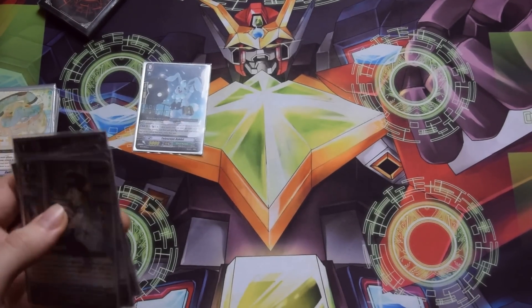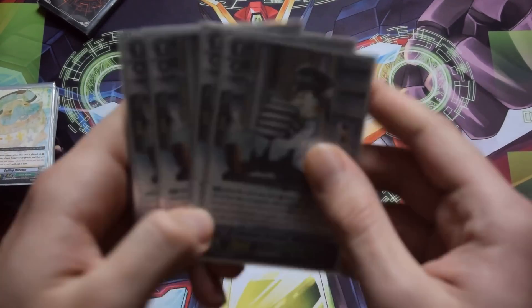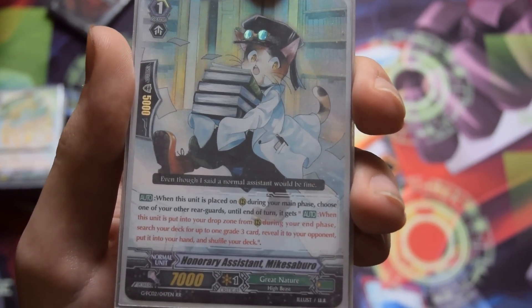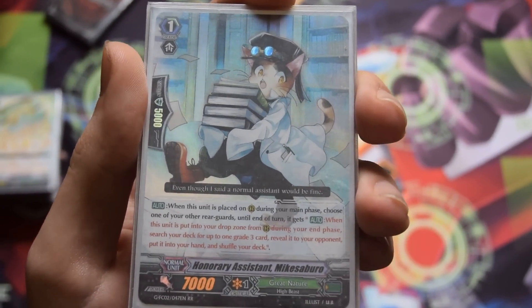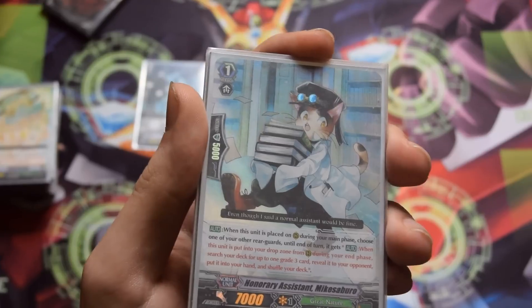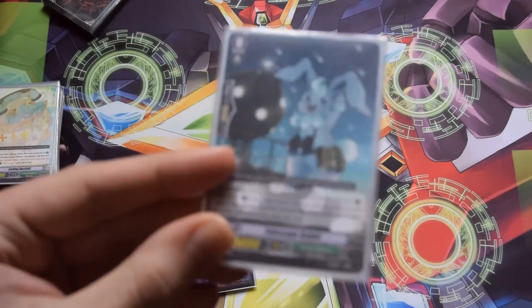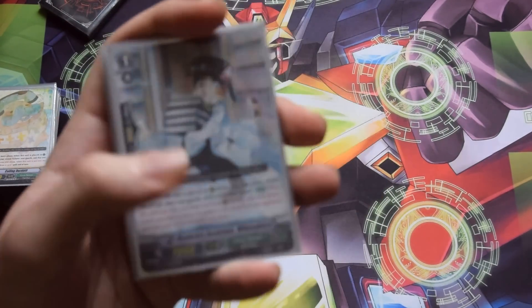That card is Honorary Assistant Mikesaburo. Mike's skill: when he's called, you can give another unit the skill that when it's put into the drop zone, you can search your deck for a grade 3, reveal it to your opponent, and put it into your hand. It's almost the same as Duckbill except instead of drawing a card, you search for a grade 3. To make this effective in the early game, you really need something else that retires a card — that's why I use Telescope Rabbit.